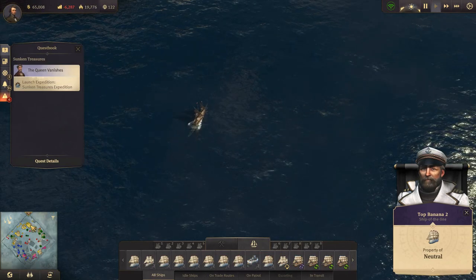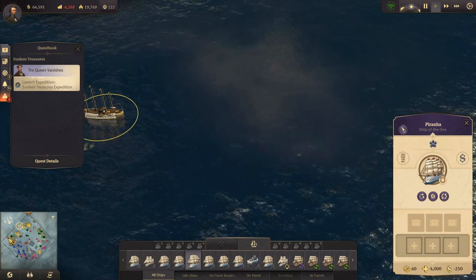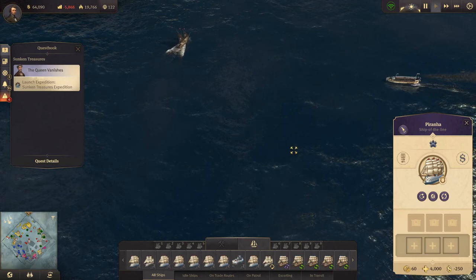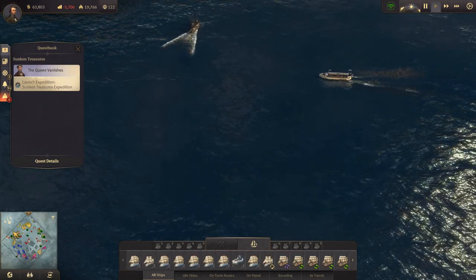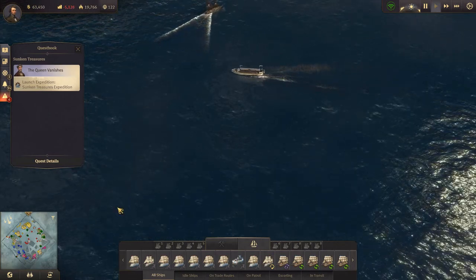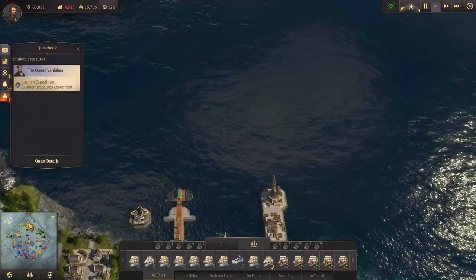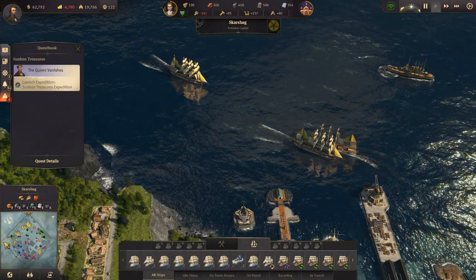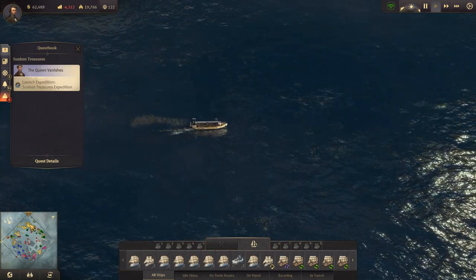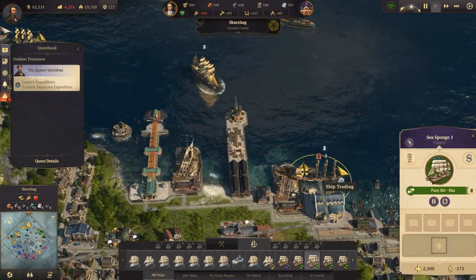These are pirates. It would be nice if you could tell ships to escort the nearest trade ship that they could find - so that they just picked up an escort of the nearest trade ship. Or tell them to pick up an escort for new ships that come into the area or depart from a harbor. That would be extremely useful.